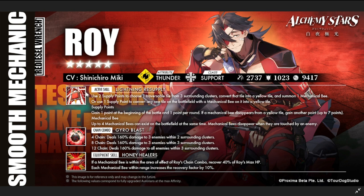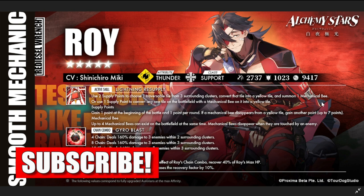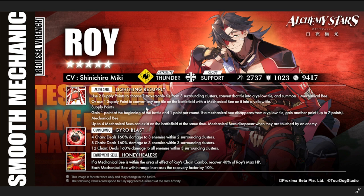His active skill is Lightning Resupply. It uses two supply points to choose one traversable tile from three surrounding clusters and convert that tile into a yellow tile — so he's a bit of a hybrid converter. It also summons one mechanical bee: one action for the tile conversion and one for the mechanical bee. Alternatively, use one supply point to convert any tile in the battlefield that has a mechanical bee on it into a yellow tile.